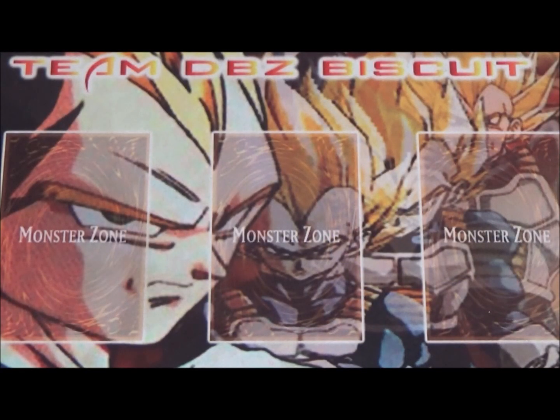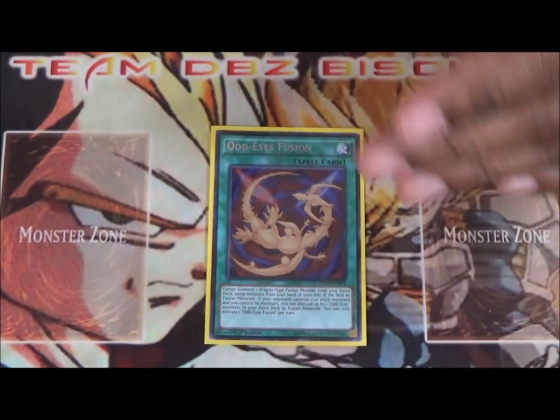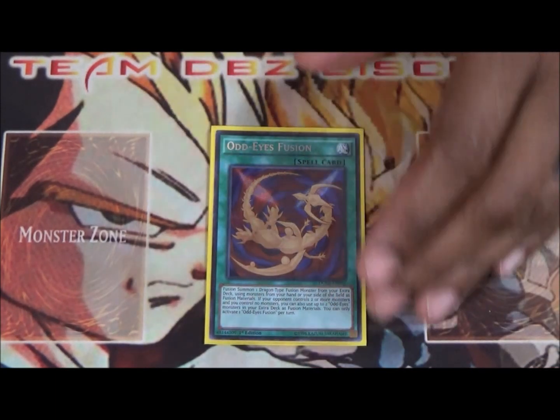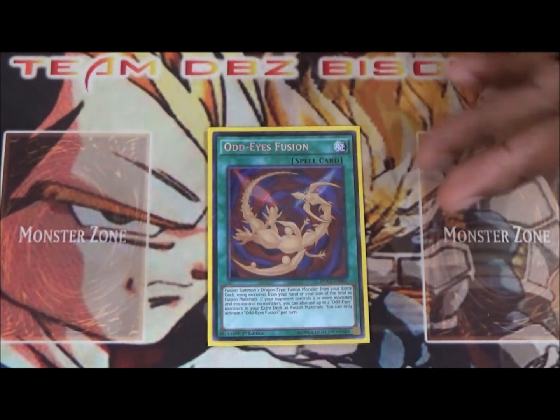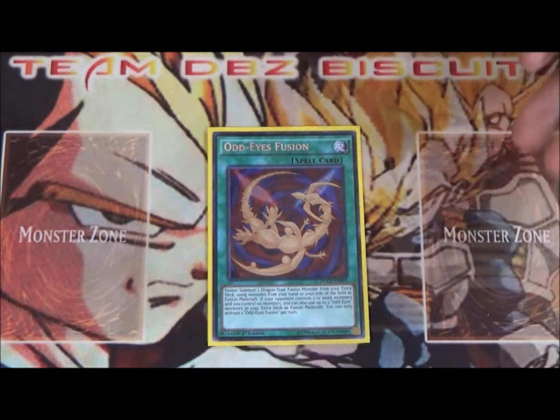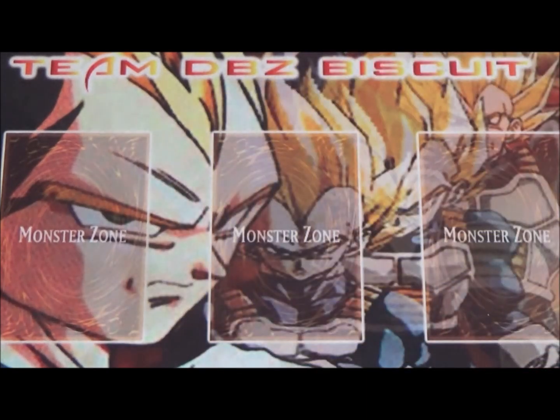For the spell cards, running one Odd Eyes Fusion. This is our backup play when going second — if our opponent gets a little threatening we still have a backup plan to get Vortex properly fusion summoned and catch them off guard.